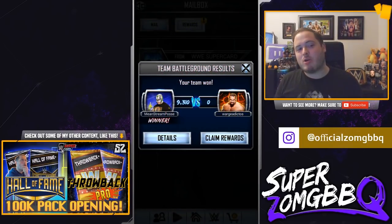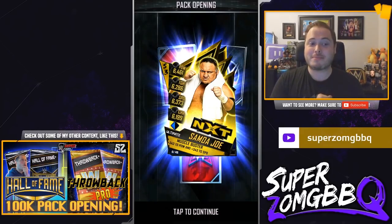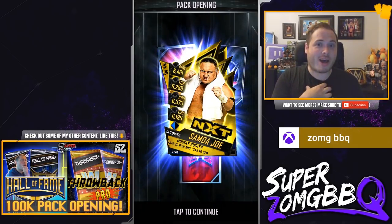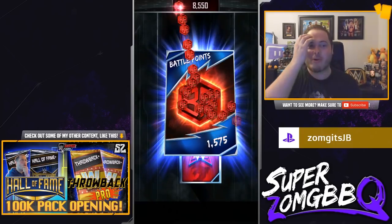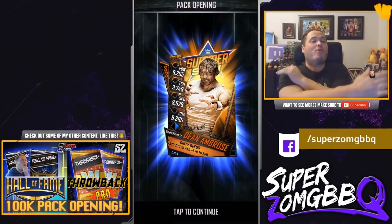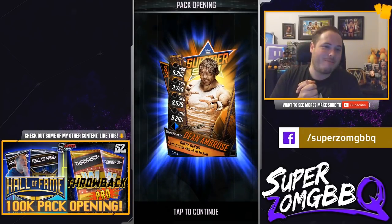Let's claim these Team Battleground rewards and see what we get. Oh, we've got a SummerSlam 17 card in here! That's a good thing - for the first time in about 17 or 18 attempts, we've got a SummerSlam 17 card in these Team Battleground rewards. There's an Ultimate card - it's an ultimate Samoa Joe. Can we get a really awesome card? Let's open it. It is a SummerSlam Dean Ambrose as a Pro! What a card! Maybe just after the shield reformed as well - Dean Ambrose, baby. What a pro!